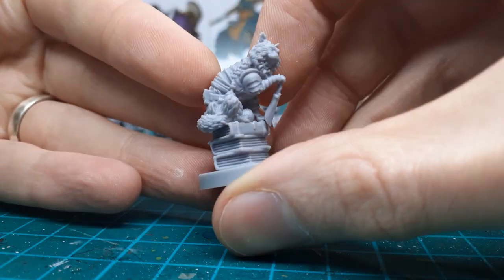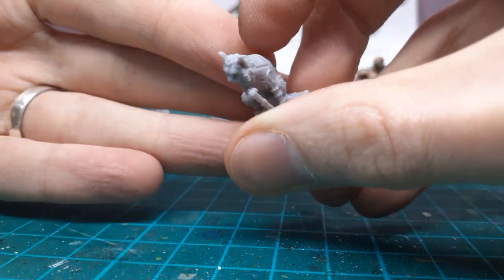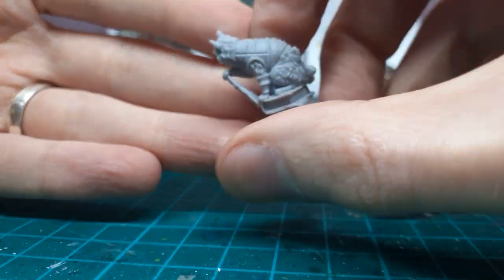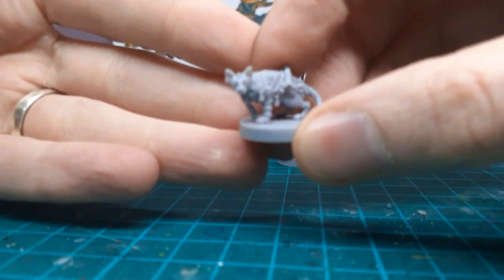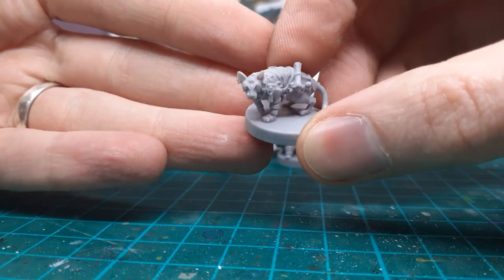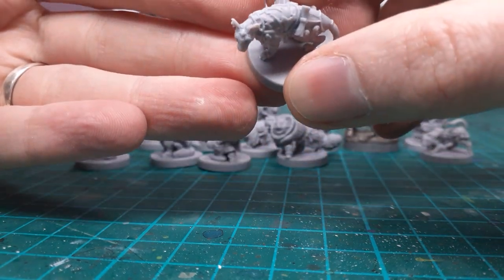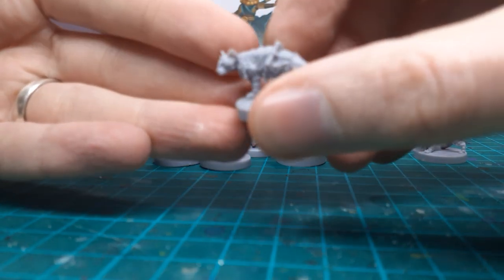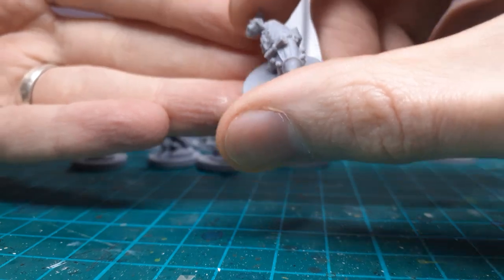I literally just opened them so maybe I'll find more mold lines, but so far not bad. One thing I'm not thrilled about — same as with the dog versions — is that their bases are a bit wobbly sometimes. There is a mold line on this one's ear and just down his paw, but that's fixable, it's not too bad. It's hard plastic so it should be fine.